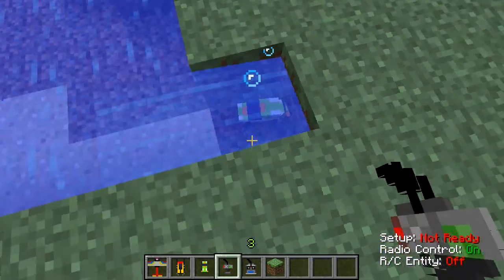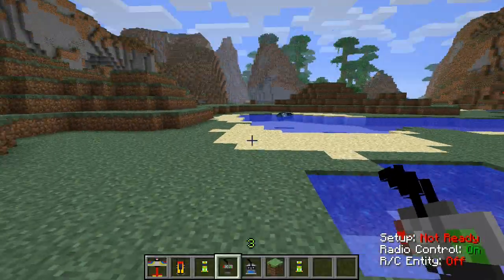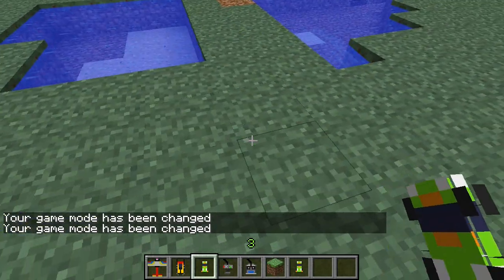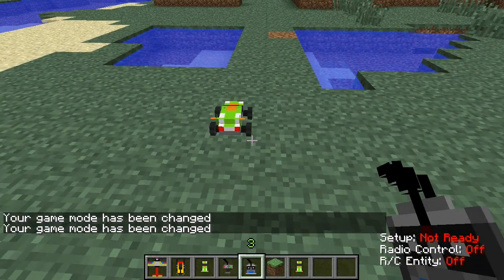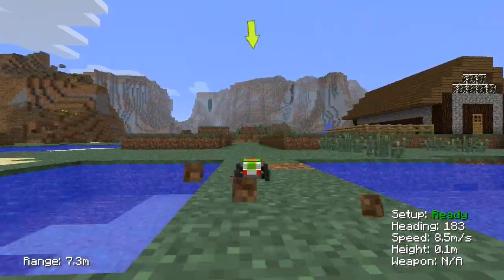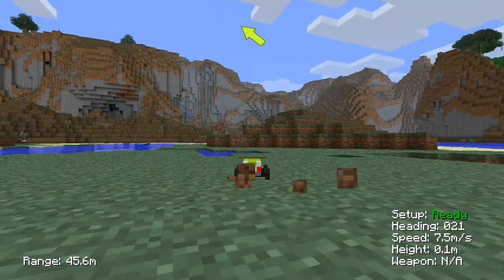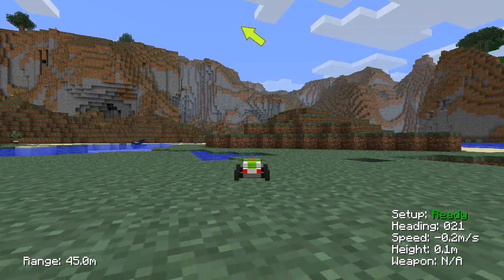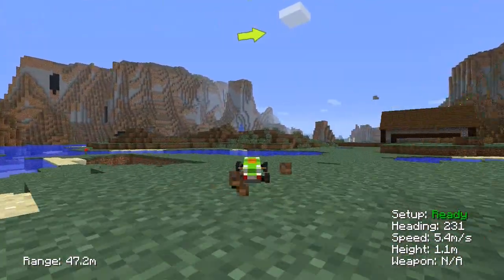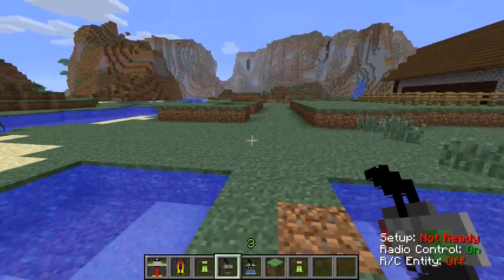By default it doesn't follow you, and if it falls in water the connection is lost. You can break it whether you're in creative or not. If you want to follow the car, press F5 three times and then you can control it and follow its movements. You can drift, and using the arrow keys you can hop up one block, which is kind of fun to mess around with. Water does take it down though.